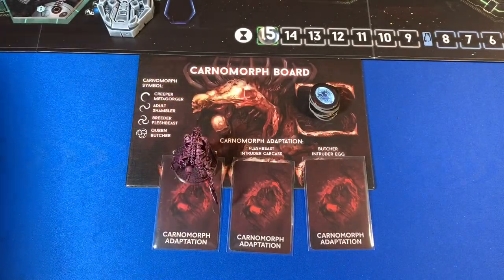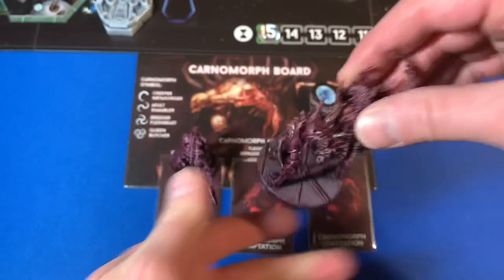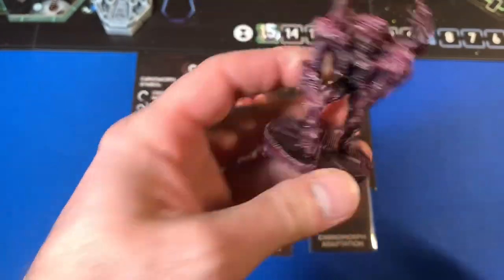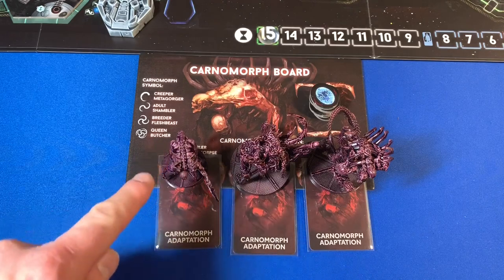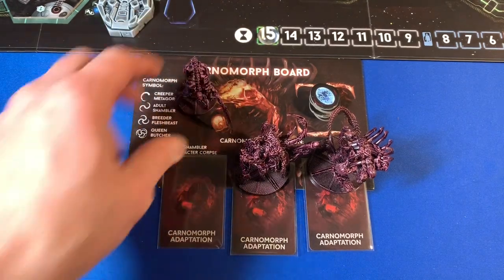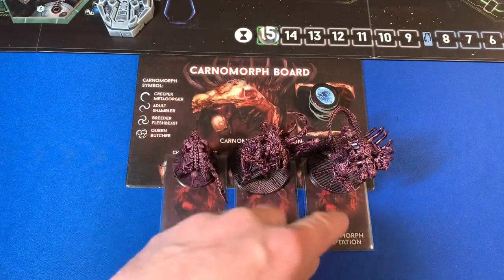We put the Shambler down, then we take our Flesh Beast — wow, check him out, unbelievable — and then last but not least we've got the Butcher, so cool. The reason they're on the cards is that the first time you encounter a creature, you'll put that miniature on the board and reveal the adaptation it has. They're going to become more powerful as more of these come out. Each adaptation will help each type of monster.